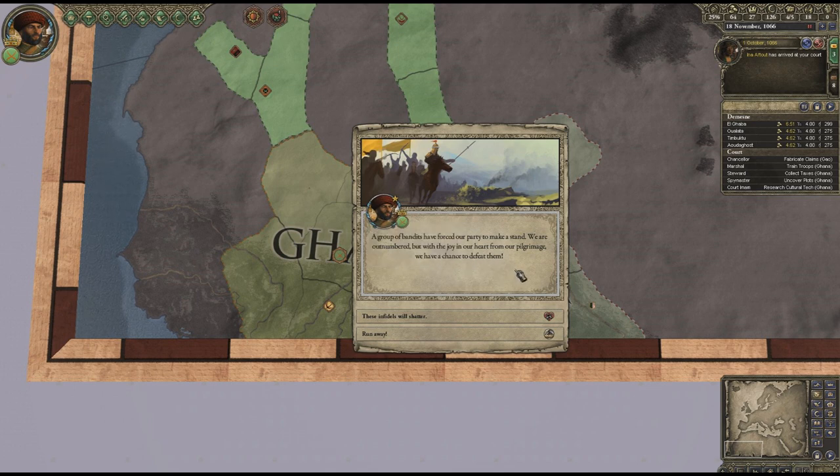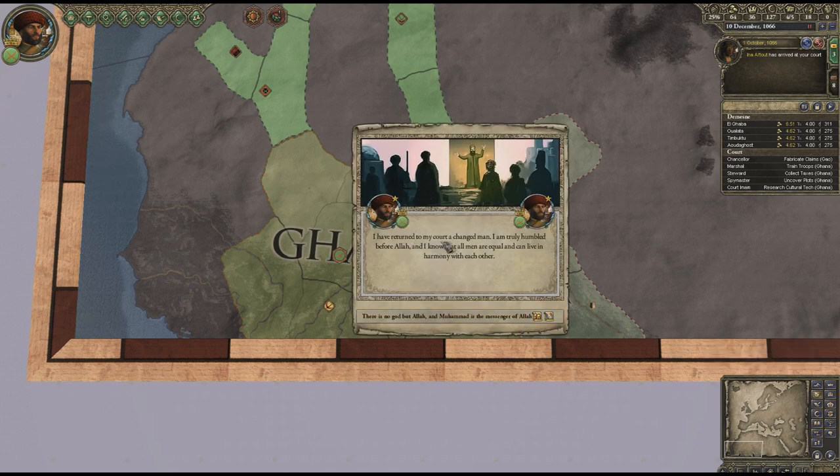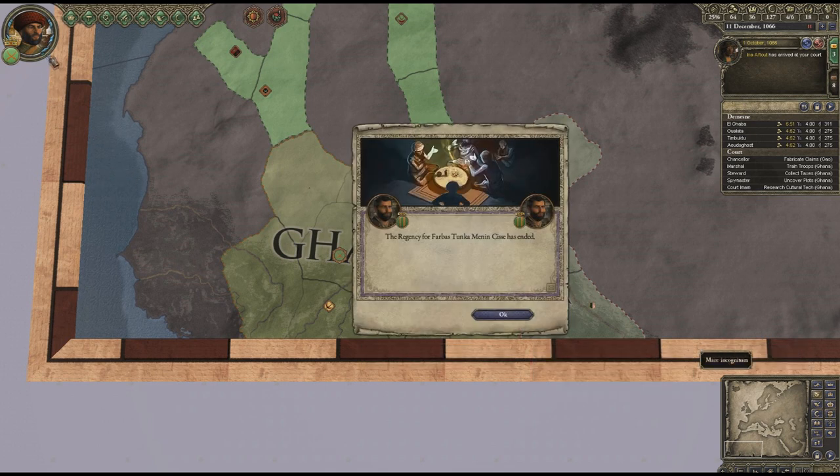A group of bandits forces your party to make a stand. Outnumbered, but with the joy in our heart from our pilgrimage we have a chance to defeat them. If I fight there's a 15% chance of being wounded but I gain prestige, or I gain 'craven' which I don't really want. It's nice that they added hover tooltip things so we can see what the stats actually do. Good, we didn't get wounded. We return to court a changed man, humble before Allah, and we now gain the stat buffs.